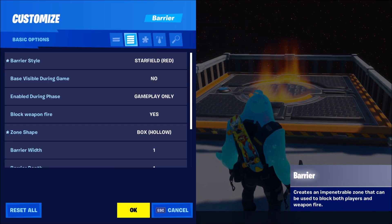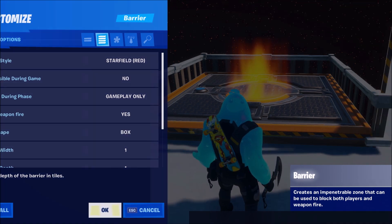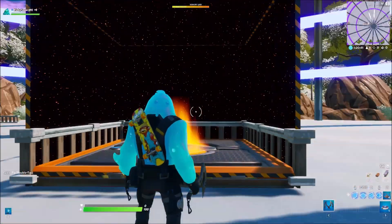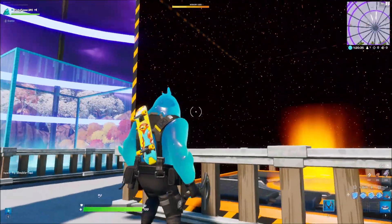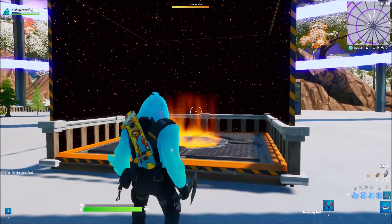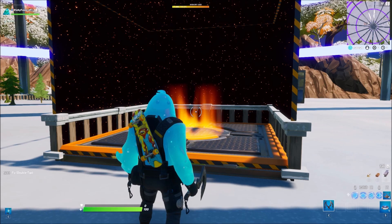The next change is coming to the barrier, and it basically got only one setting change which is the zone shape. You can set that to hollow or normal. The normal one is just a normal one, and the hollow one basically removes the first tile that you're looking at. You can see that this one is removed and also this one, and if I go around here this one is back. You cannot walk through it — if I would start the game and try to walk through it, you cannot walk through it.